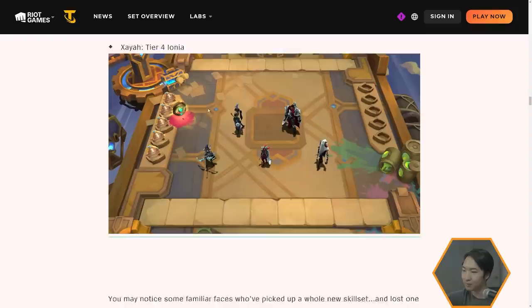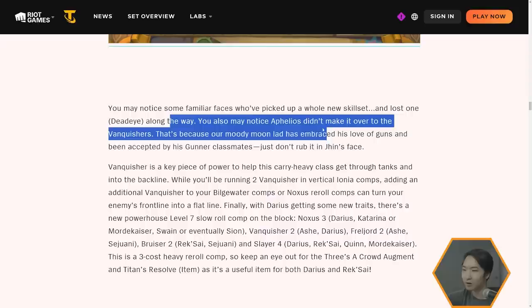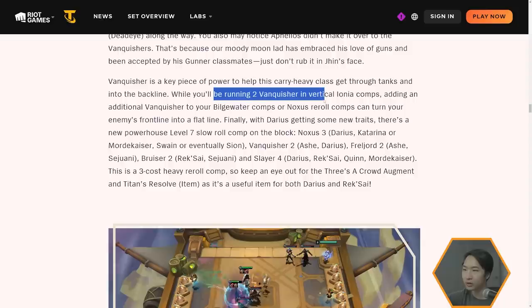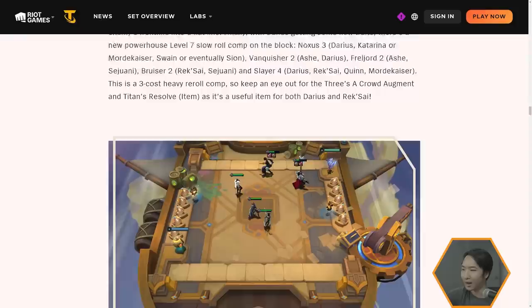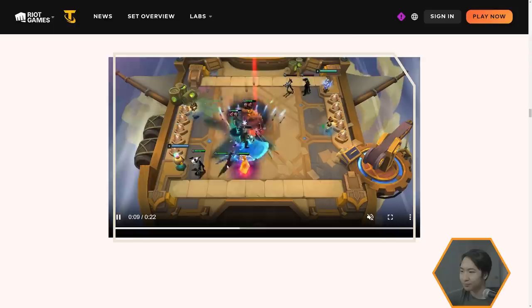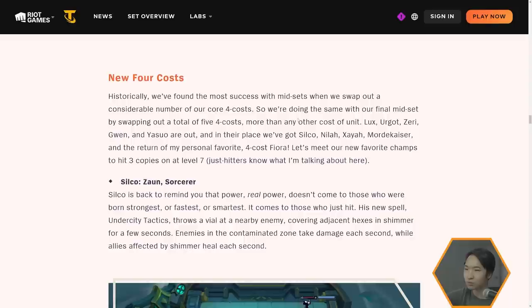Nyla is Tier 4 Bilgewater and Vanquisher. Zaya is Tier 4 Ionia — Zaya's back in the game. Some familiar faces picked up a new skill set and lost Deadeye along the way. One champion didn't make the Vanquishers — apparently he's embraced his love of guns and has been accepted by the Gunner class. Nyla's ability looks like a wild amount of feathers — pretty cool. A new forecast is arriving September 13th, with Lux, Urgot, Zeri, Gwen, and Yasuo going out.